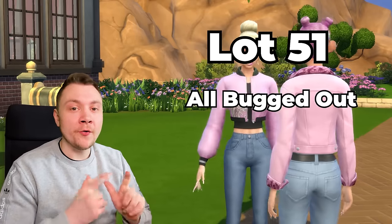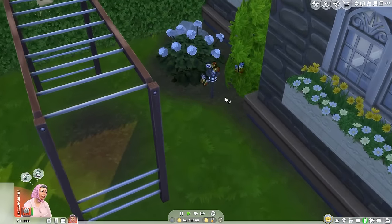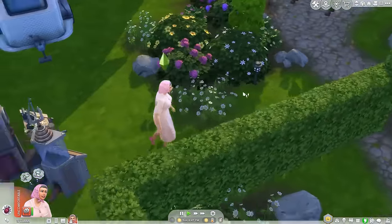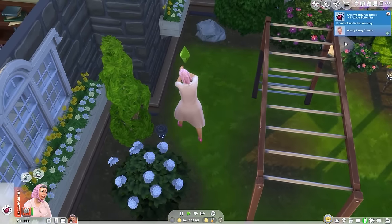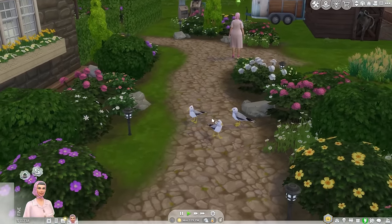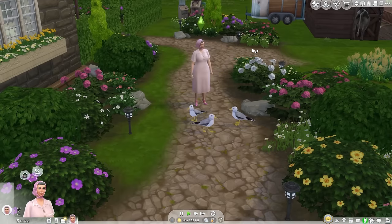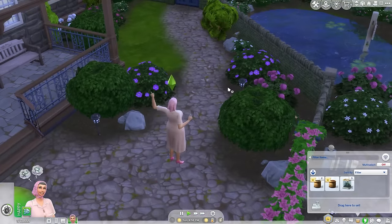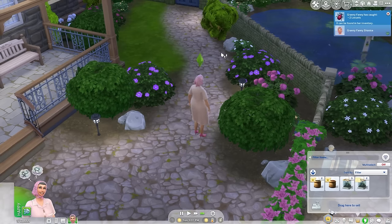The first three mods we have today are by Lot51: All Bugged Out, BirdLife, and Sims Link. I've covered All Bugged Out and BirdLife before — these basically add birds and bugs onto your lots. With this mod, you can actually see birds randomly show up on your lot; they can even perch over tables. It makes the world feel a little bit more alive.